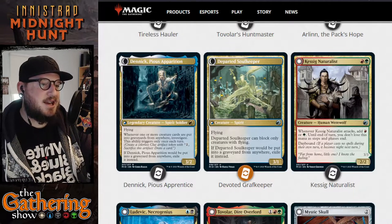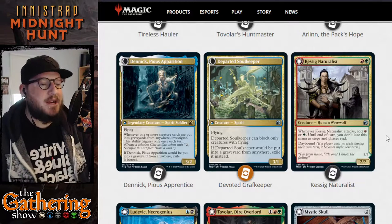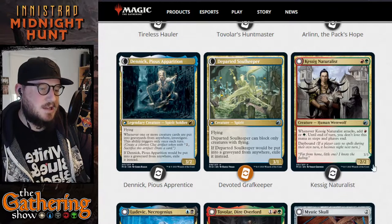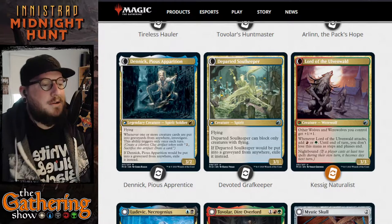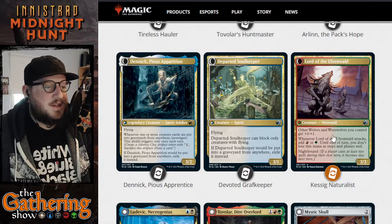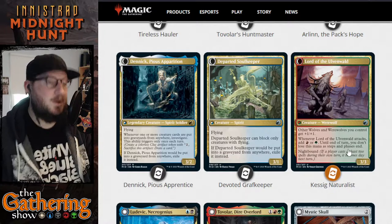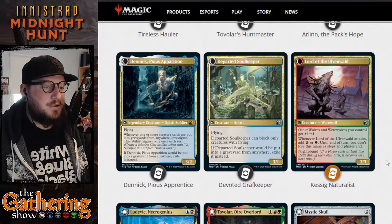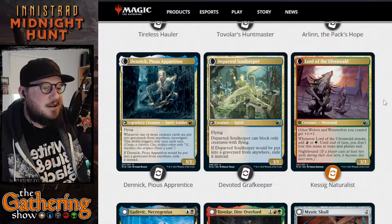The next one is Kessig Naturalist — red and green for a 2/2 Human Werewolf. Whenever Kessig Naturalist attacks, add red or green to your mana pool until end of turn, and you don't lose this mana as steps and phases end. He has Daybound — when he becomes Night, Kessig Naturalist transforms into Lord of the Ulvenwald, a 3/3 Werewolf with a fancy collar. Other wolves and werewolves you control get plus 1/plus 1. Whenever Lord of the Ulvenwald attacks, add red and green mana — and you don't lose this mana as steps and phases end. Nightbound, so he'll change back when it becomes day.